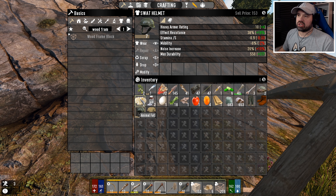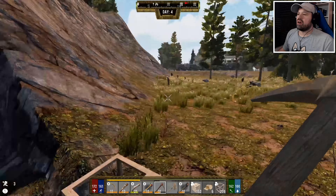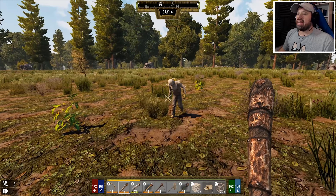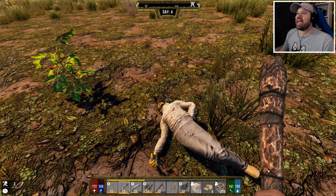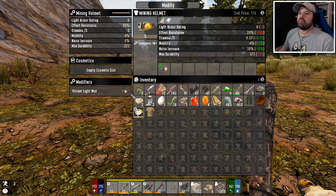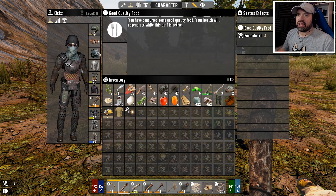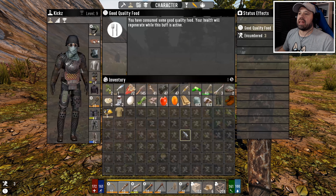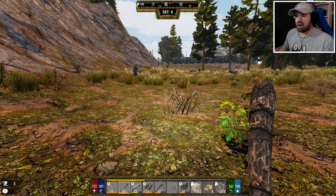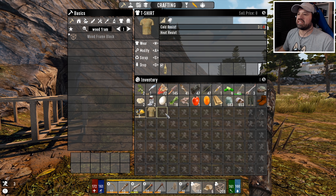We also got a mining helmet - booyah! I know it's not as good as what we have, but it doesn't really matter. The mining helmet is not as good as what I'm wearing, so what we can do is take the mod out of it. If we modify it and take the helmet out, we can put the light in the better helmet, and now we can make light. That's brilliant.